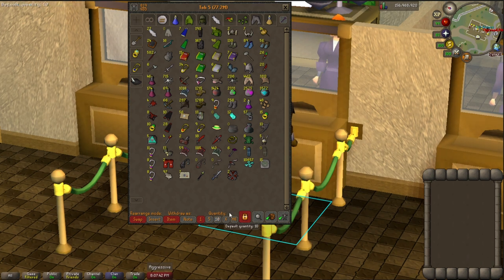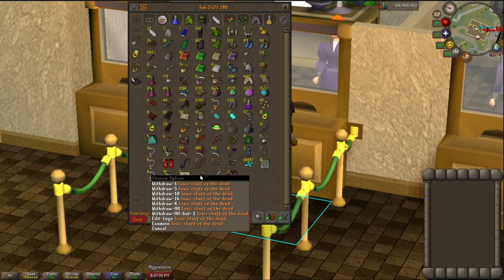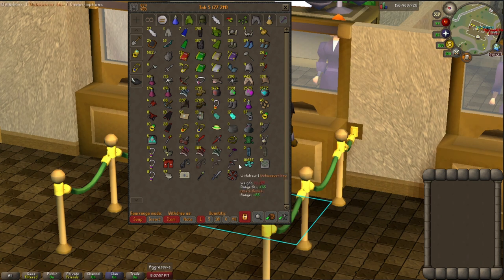Right here next we've got my PKing tab. This is just really stuff I'm going to be bringing into the wilderness. I've got all my blighted sacks, my food, salve amulets, random PK gear. I have a toxic staff, an AGS, the mace, the web weaver, all that stuff in here.